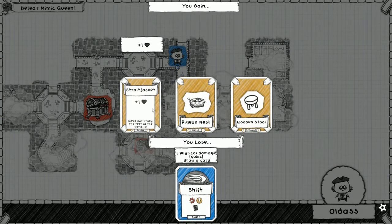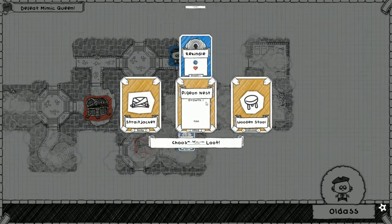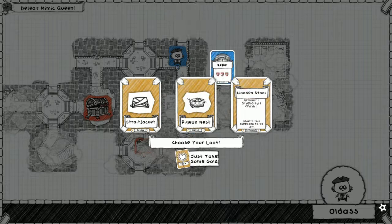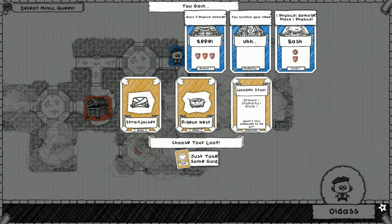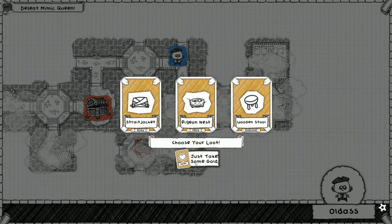Straight jacket - we'll lose shift. Pigeon nest - we'll lose slice and dice. Wooden stool - not too bad. I just need to not ever draw that. Sadly I can't pick this - let's get some gold.